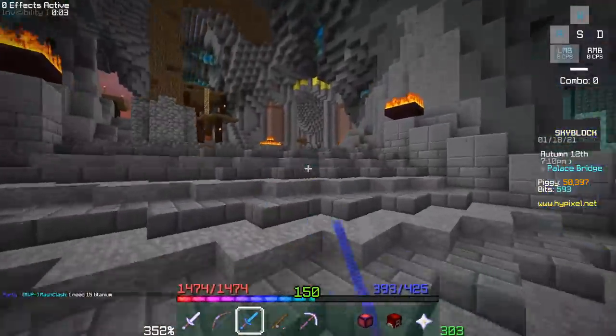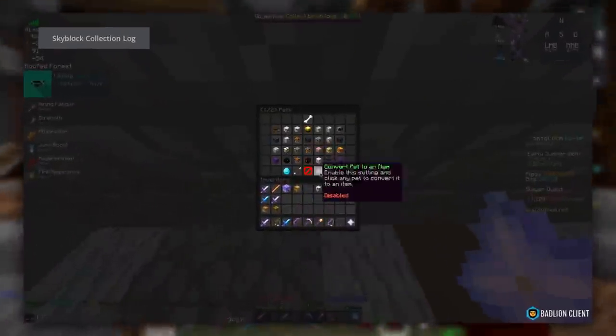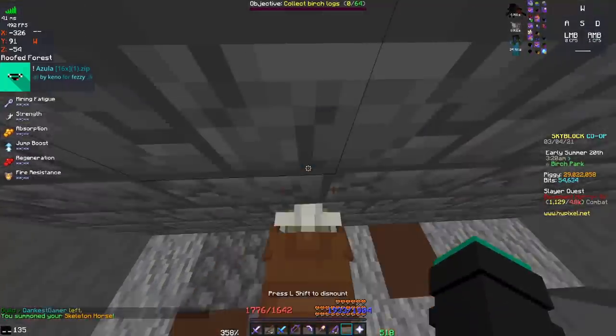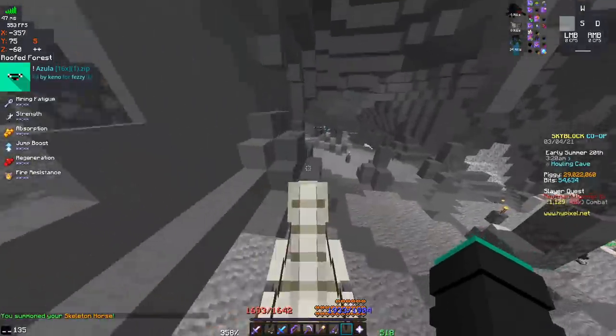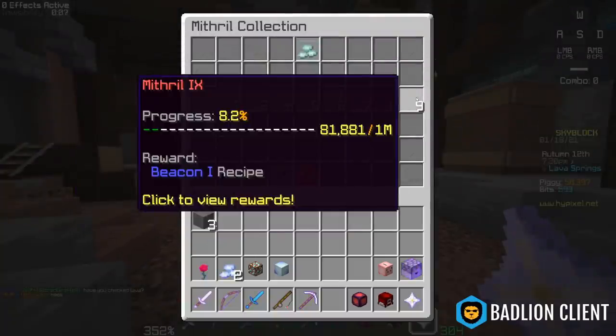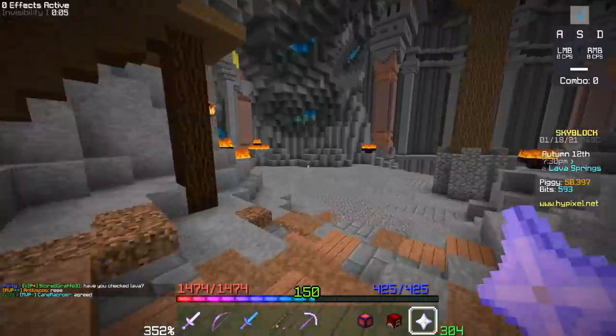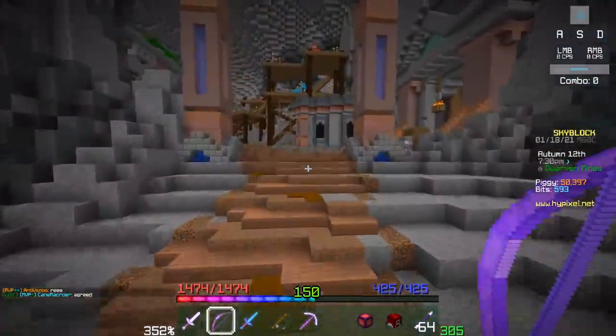This is a really well-known exploit — the horse in a wall exploit. You basically spawn a horse pet inside a block, get on top of it, and then you can ride it through walls. It's a fun way to troll people on private islands by getting into places you're not supposed to, and also spending five thousand fewer coins to get into the spirit caves.